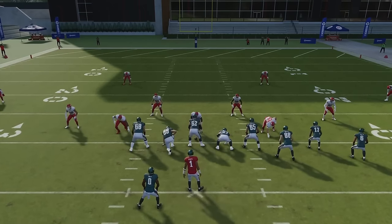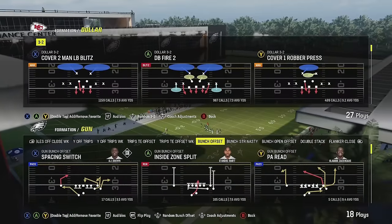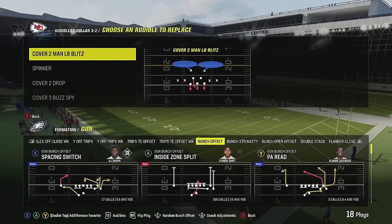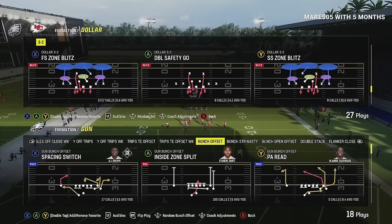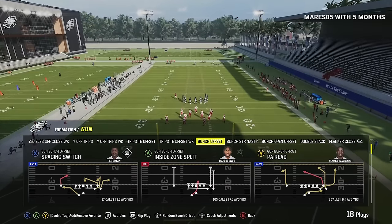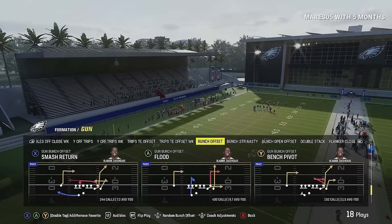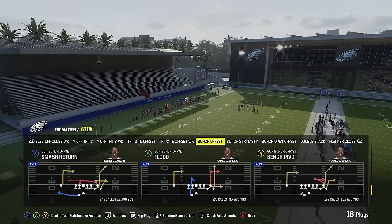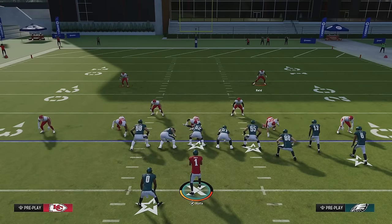Now I want to show you guys the tells that I have in Dollar. That's pretty much the basic blocking, but I'll show you the tells, because what I like to do is come out here and set my audibles. Free safety zone blitz has the obvious tell of the safety running down. They'll block the tells, but there's always a little tell — the safety always moves just a little bit before they press. That's what you have to look at.